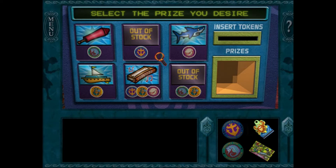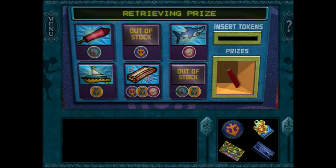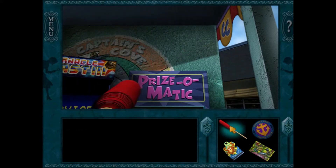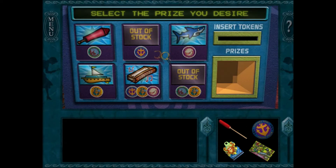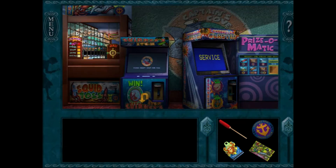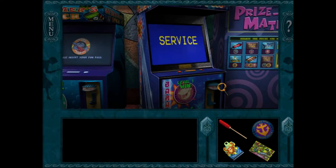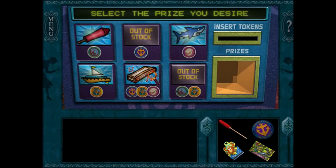At the prize vending machine, the player examines the available prizes - a screwdriver, an extendo thing, and something for the harmonica. They figure out there are two different token types: level one win and level two win. To get the shark head prize, they need specific tokens. With current tokens, they can't get everything yet. They decide to head toward the haunted house since they haven't explored it yet.